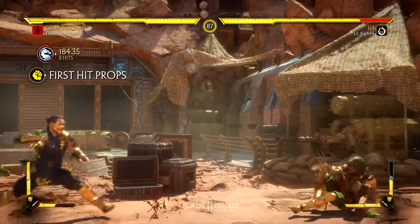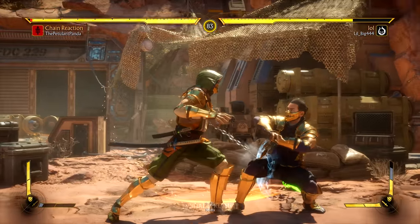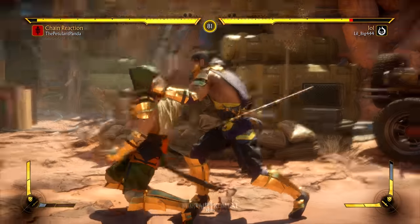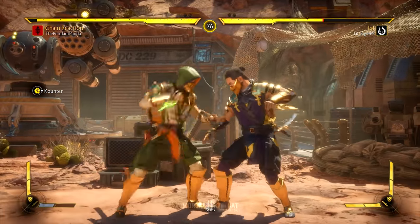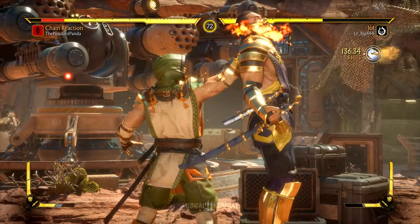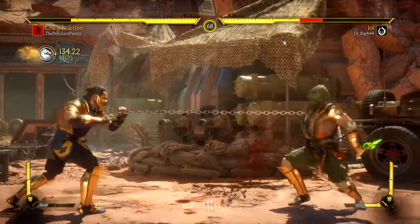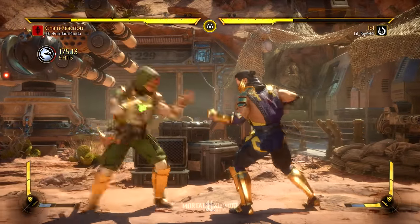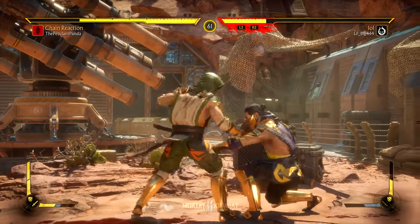Here we go, look — it's a swaggy variation with the little spinny move. Oh, he's got it on as well, nice. It is very punishable though, to be fair — a lot of Scorpion stuff in this game is very unsafe. Nicely done. That little ender — he hasn't got that because he's got the demon dash instead of the combo ender that I've got.